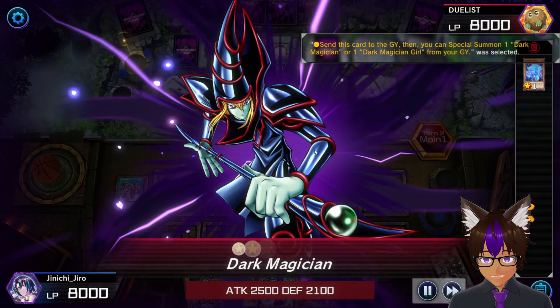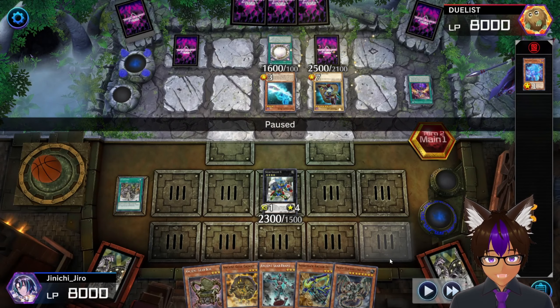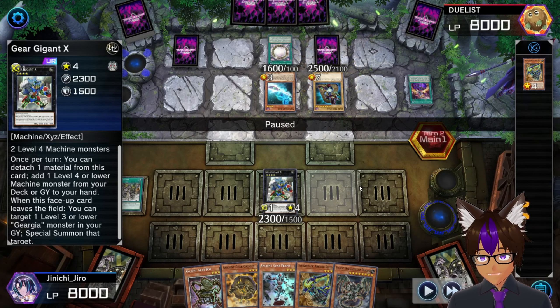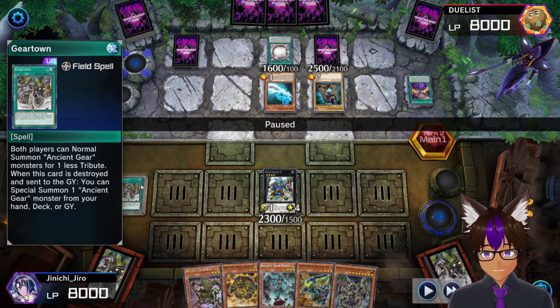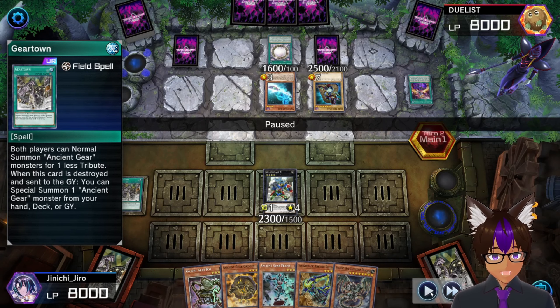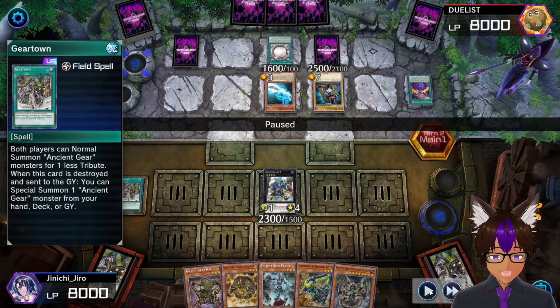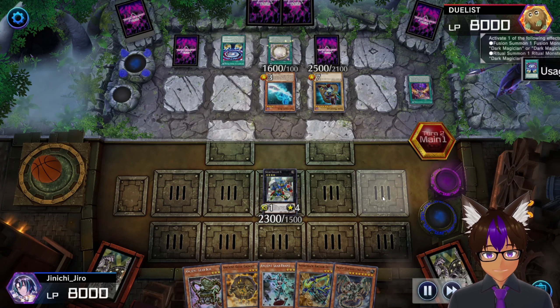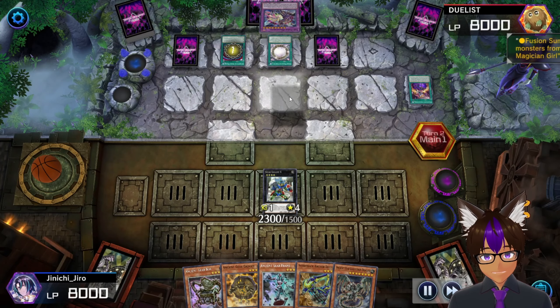He activates Magician Souls, summons a Dark Magician, and boom - honestly I thought he was gonna target Gigant X, but it was a very smart move getting rid of Gear Town. Gear Town has to be destroyed for its effect to pop off, but this was a banish, so yeah. Now he goes into the Dark Magicians.